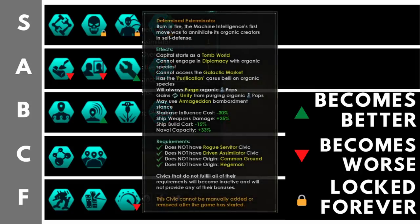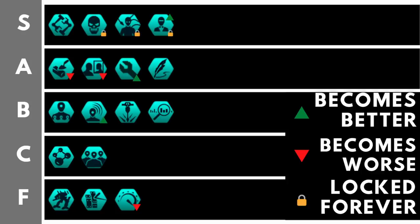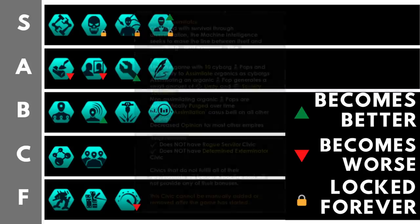The first locked civic is Determined Exterminator. The main drawback is you can't engage in diplomacy with organic empires — to some a problem, to others a benefit. You can still diplomate with other machine empires. You get plus 25% weapons damage, minus 15% ship cost, plus 33% naval capacity, and minus 30% starbase influence cost — all very useful. Your homeworld starts as a tomb world unless your origin is Resource Consolidation, which pairs very well with Determined Exterminators.